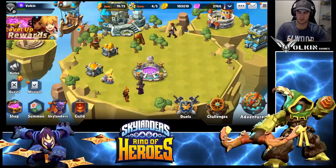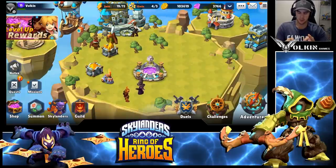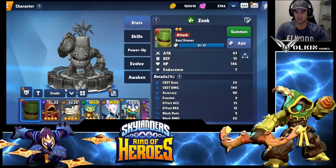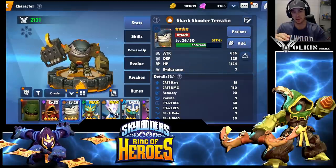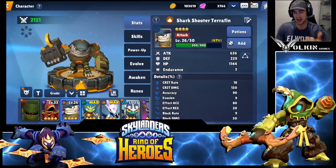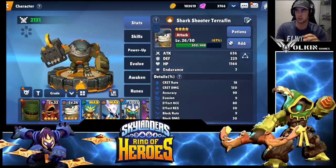Talking about that, you do unlock summoning fairly early, and early in the game everyone is guaranteed a natural 4-star. The one I got was Shark Shooter Terraphin — that was my free nat 4, it's random. So it does lead into the territory where you can actually re-roll for this game, because you can get that free summon. I also think you get the launch rewards before you actually link your account, so you can probably re-roll or even create new accounts. The option is definitely there, but for me I'm just going to play through with what I have and make it work.